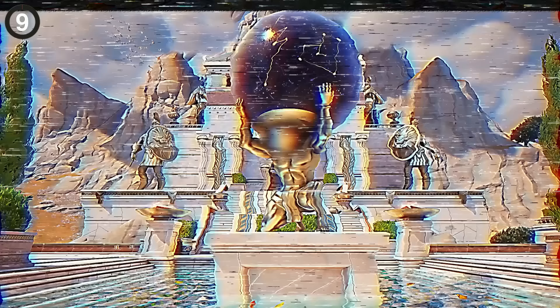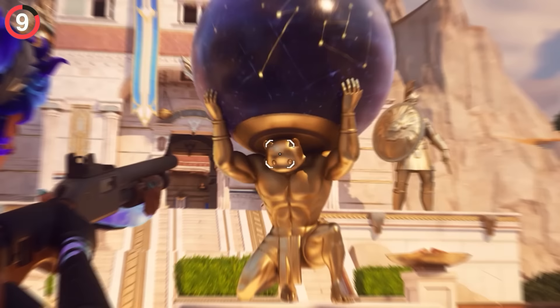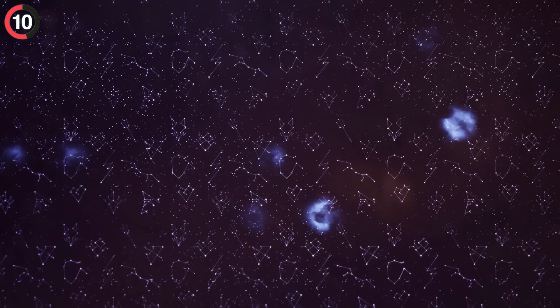My favorite hidden character is at the center of Mount Olympus, and he's holding a giant globe. From a distance, this looks like a reference to Atlas, a titan who was cursed to hold up the heavens for eternity. Move a little closer though, and it's actually Meowsels. The secret doesn't end there — check out the ball he's holding up, and it reveals all of the constellations that appeared on Pandora's box.